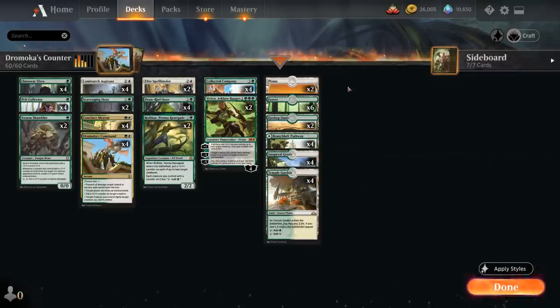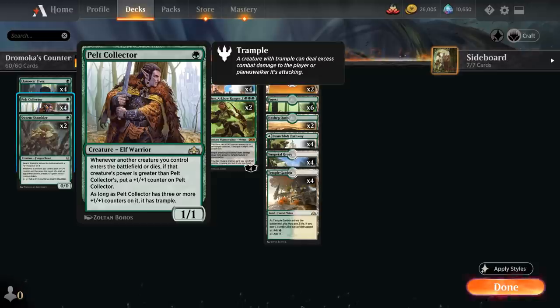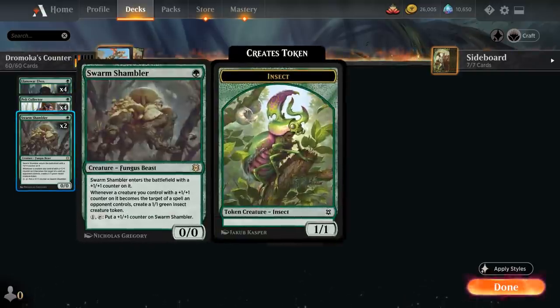At 1 mana we've got the full playset of Llanowar Elves to speed up the deck, plus 4 copies of Pelt Collector — a 1/1 that will grow over time as larger creatures enter the battlefield or die on our side, eventually gaining Trample if it has 3 or more plus 1 counters. We also have 2 copies of Swarm Shambler, which enters with a plus 1 plus 1 counter on it. Whenever a creature we control with a plus 1 plus 1 counter becomes the target of a spell an opponent controls, we get a 1/1 green insect token, and for 1 mana we can tap the Shambler to put an additional plus 1 plus 1 counter on it.